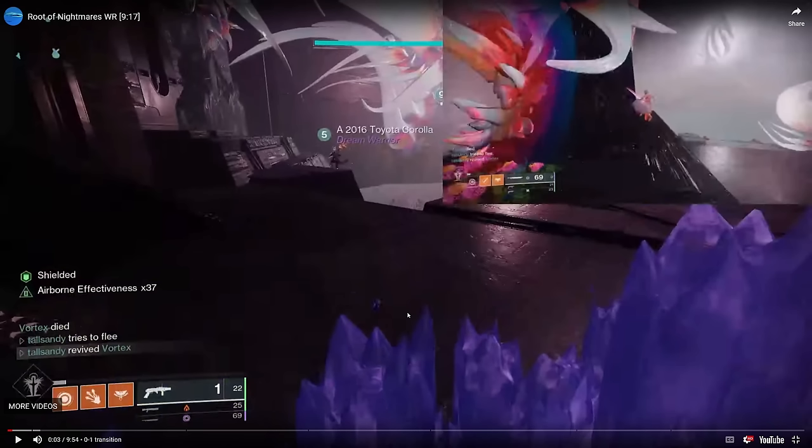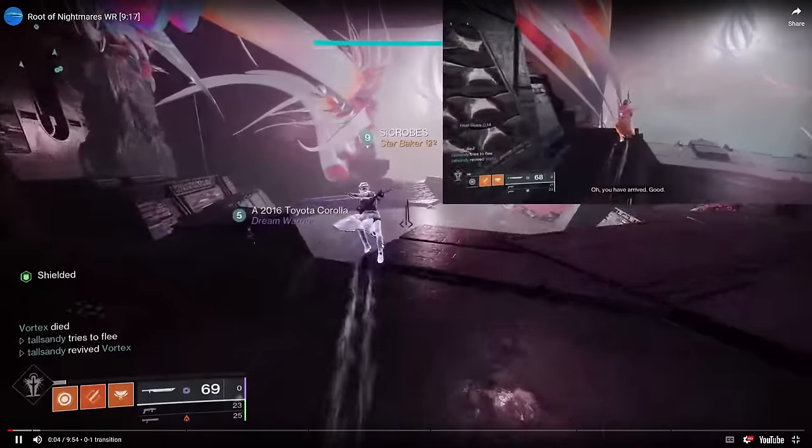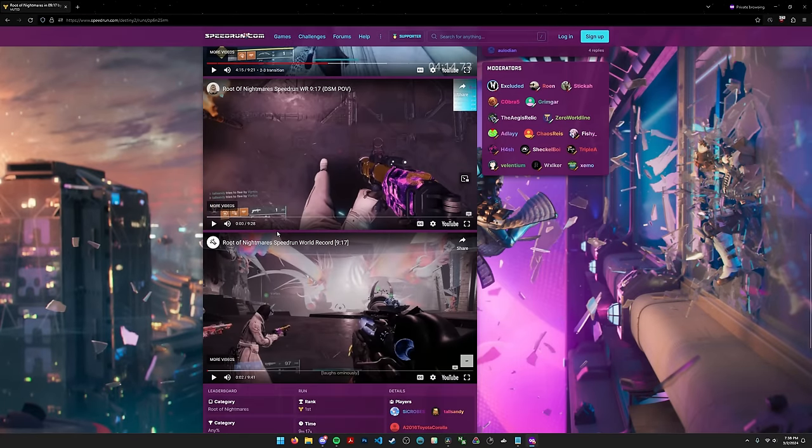Every load zone in Destiny 2 — load zones are what Destiny 2 is broken up into — every time you hit a new load zone, there's text in the bottom left telling you where you are. The Root of Nightmares first encounter load zone is called Cataclysm, and it extends all the way to the entrance. In Cataclysm there is a Default Spawn — it's like a rectangle on the ground where you spawn into the raid. If you cover it up in crystals, Default Spawn Manipulation makes it so that certain load zones have an initial default spawn, but if that default spawn is blocked off, there's a fallback spawn that can be anywhere in the load zone.